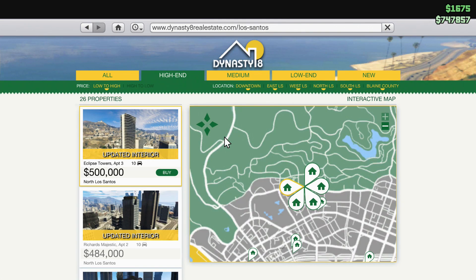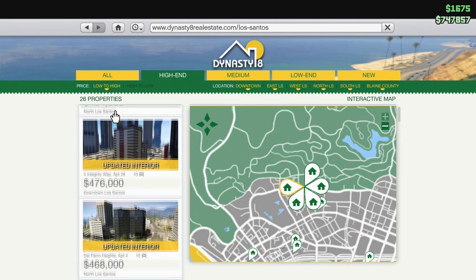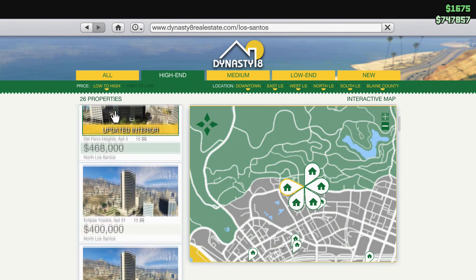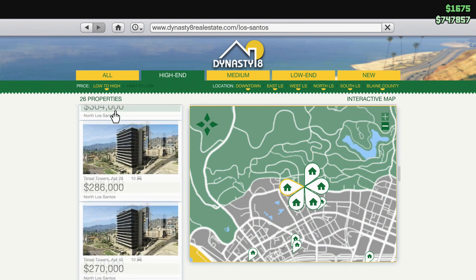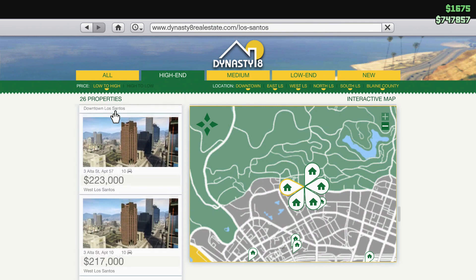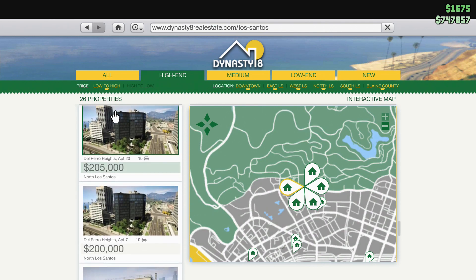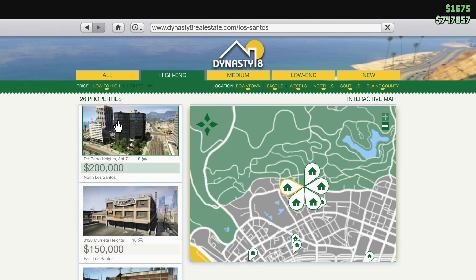From there you can enter a search for high-end apartments by clicking on the tab on the top. What you're seeing now are the most expensive apartments first, which is the one I own and it costs $500,000. For the record there is no benefit in getting more expensive apartments besides the aesthetic appeal and possibly better location, but that is variable. If you keep scrolling down you will see Del Perro Heights apartment 7 for $200,000. This is the cheapest apartment with a 10-car garage that you can buy and still be able to use for hosting heist jobs.